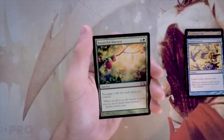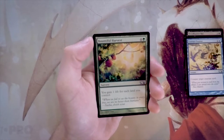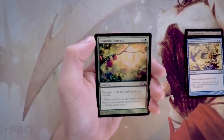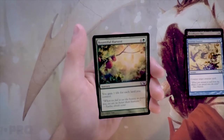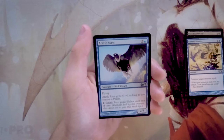Bountiful Harvest is a sorcery for four and a green — you gain one life for each land you control. At best this is a sideboard card against very aggressive decks. I don't like cards like this in general, but it does have its purpose: gaining life to stall the game against fast decks that some green decks may not be able to deal with easily.